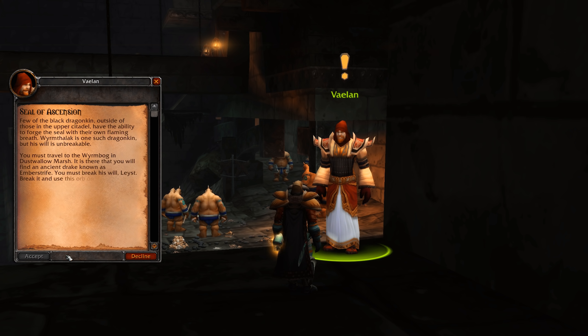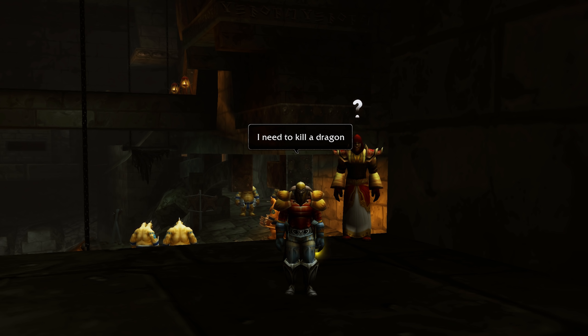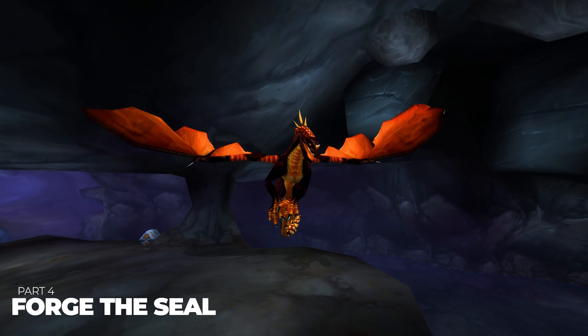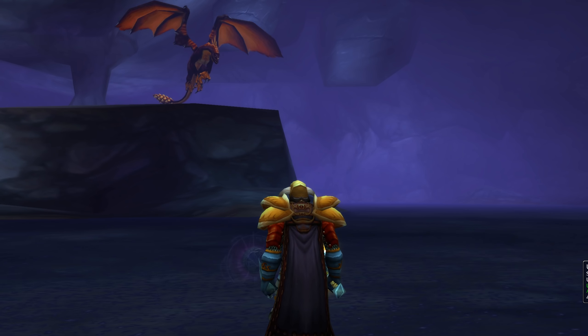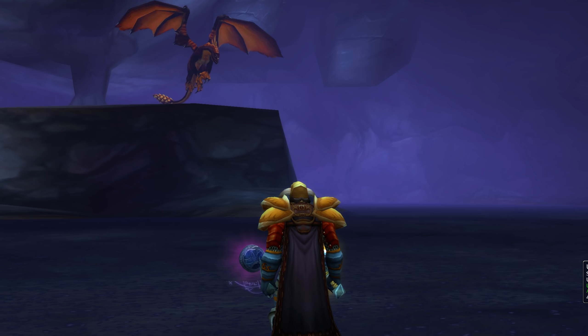Before you accept the next part of the quest chain, Vaylin explains that only a few black dragonkin outside of the citadel have the ability to forge the Seal of Ascension, and one of these beings can be found in a cave in Dustwallow Marsh. He gives you two items: the Orb of Draconic Energy and the Unforged Seal of Ascension. Before you make your way to Emberstrive's Den where the dragon is located, you will need help from friends because you won't be able to solo this part. The fourth and final step requires you to travel to Emberstrive's Den in Dustwallow Marsh and forge the Seal of Ascension.